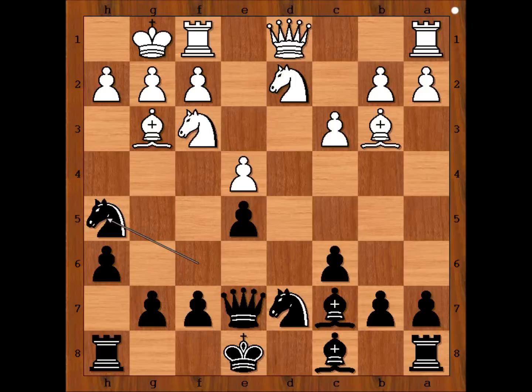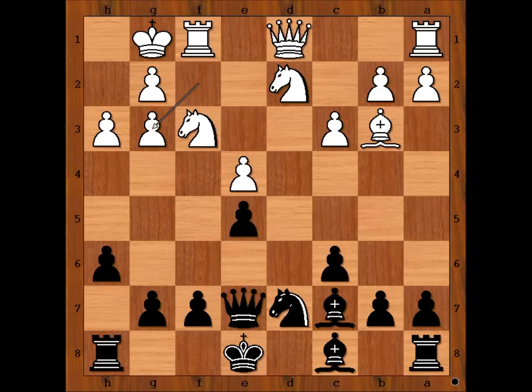After 12 moves have been played, it appears that white didn't get even the slightest advantage out of the opening. Black has a bishop pair and a better pawn structure. Is it safe to say that black is slightly better? Do you agree?